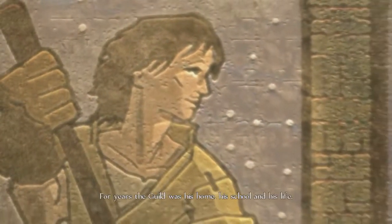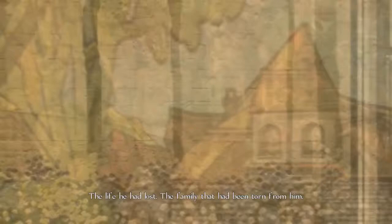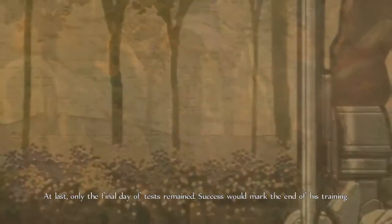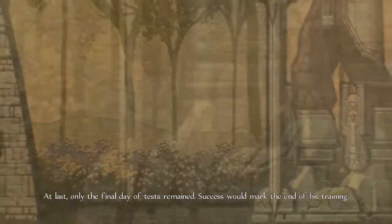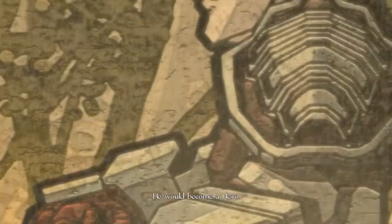The boy mastered the skills quickly, but there was always more to learn. For years the guild was his home, his school, and his life. But as time passed, his thoughts would turn always to the world outside — the life he had lost, the family that had been torn from him. At last, only the final day of tests remained. Success would end his training; he would receive the guild seal and be free to forge his own destiny. He would become a hero.